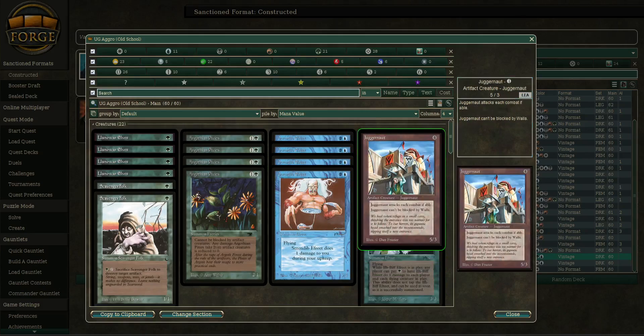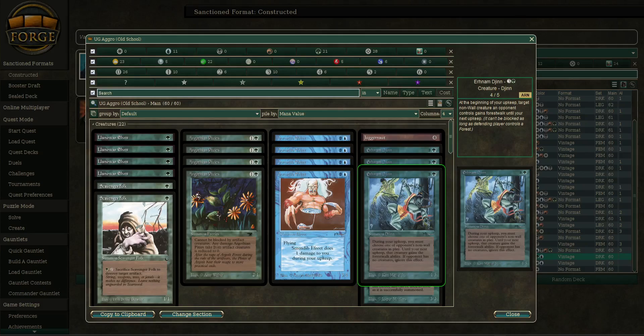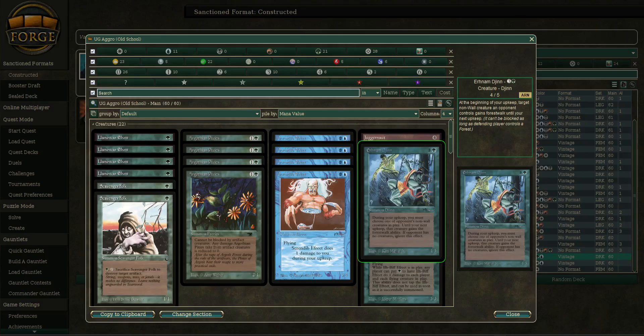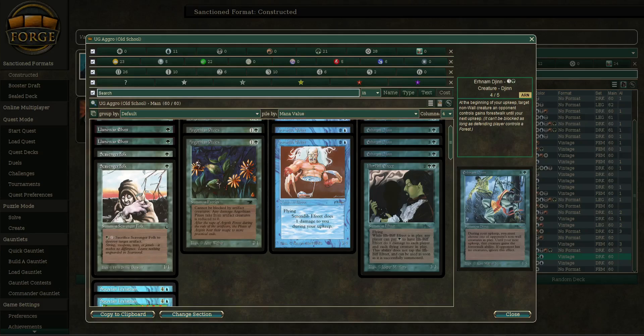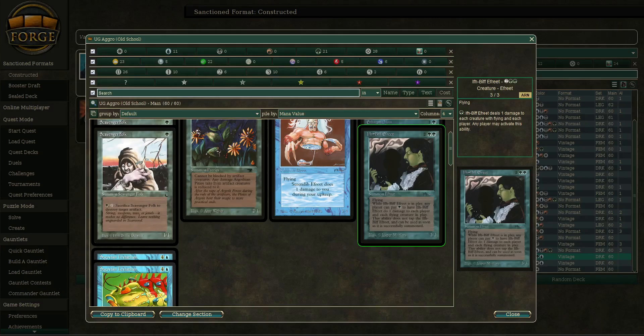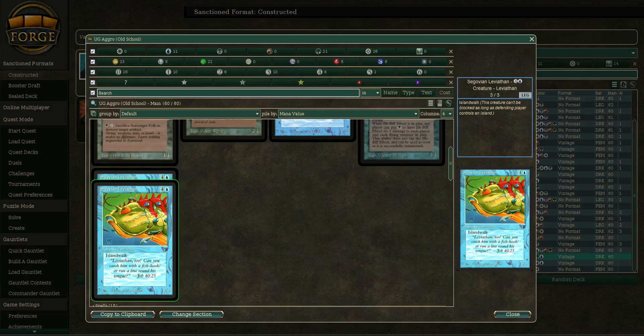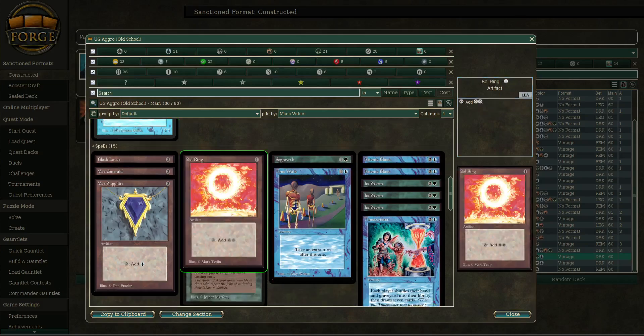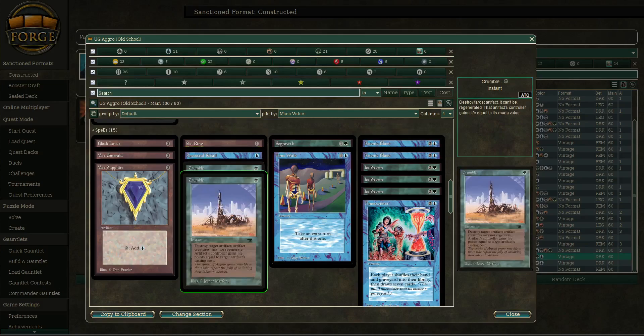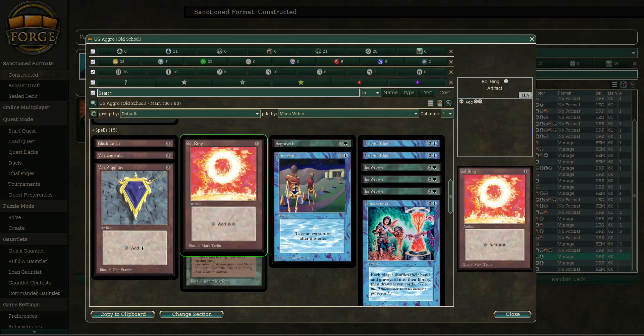We have Serendib Efreet, which deals some damage on the upkeep and can sometimes kill the player, but most of the time is just a big flyer. We have Juggernaut, which I don't think we've seen yet. We have Erhnam Djinn, which we've seen a couple times. Then we have Ifh-Bíff Efreet, which is basically a 3/3 flyer in green that can deal one damage to each creature with flying. We have two Leviathans — Segovian Leviathan, another Legends card with Islandwalk for partial evasion. And Power 9 galore: Time Walk, Time Twister, Ancestral Recall. We've got two Crumble, Artifact, Sol Ring, Regrowth.